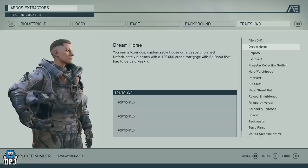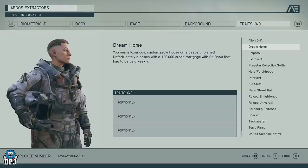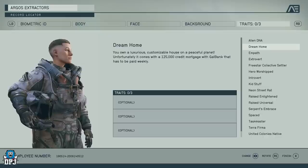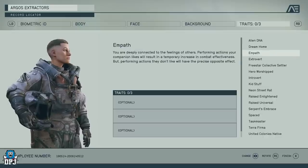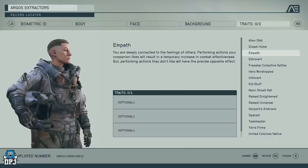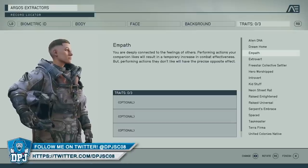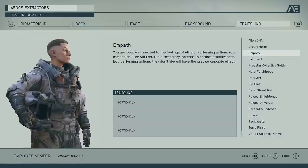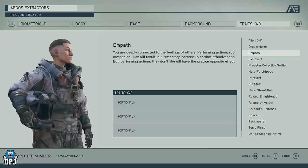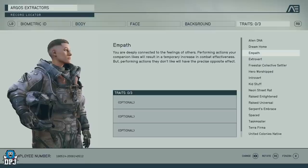Dream Home means you own a luxurious, customizable house on a peaceful planet, but it comes with a 125,000 credit mortgage with Galbank that has to be paid weekly. I don't know how credits work in this game, but 125,000 credits weekly seems excessive — I'm definitely not choosing that one. Empath means you're deeply connected to others' feelings — performing actions your companions like gives a temporary increase in combat effectiveness, but actions they dislike have the opposite effect.